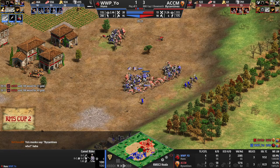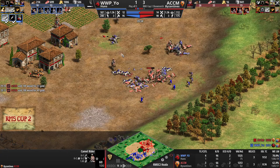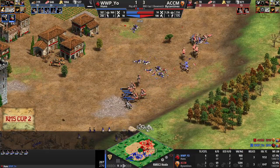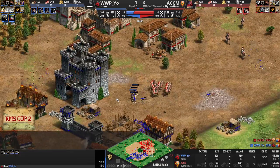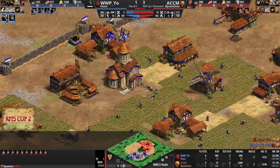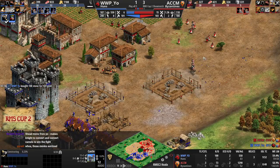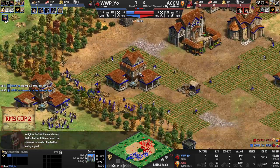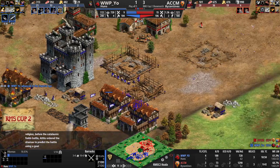Yeo has five Camels, guys. Yeo's able to take this fight — reinforcements are streaming forward. Those Byzantine Camels are very cheap. Now Yeo's Monks are under serious threat. Pikemen coming in for Mr. Yeo — looks like he just wants to go for Halbs. They are going to be your purest counter to Camels. Remember, ACCM is not on the way to Imperial Age. Both players are going to be dropping Castles here. Camels for Camels. Halb on the way, Chainmail Armor.